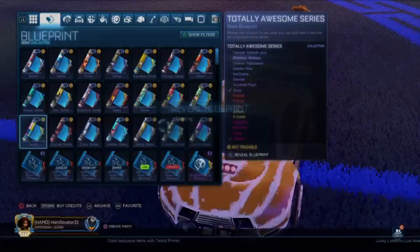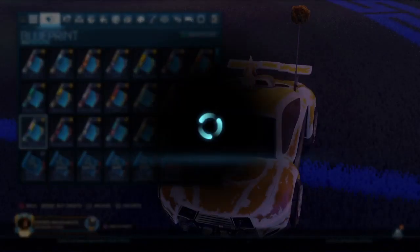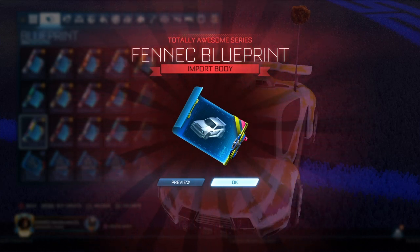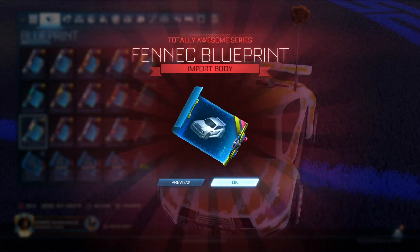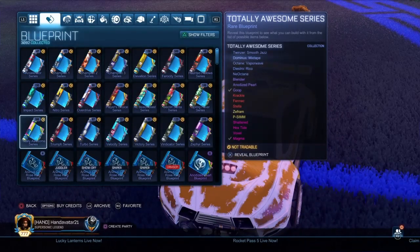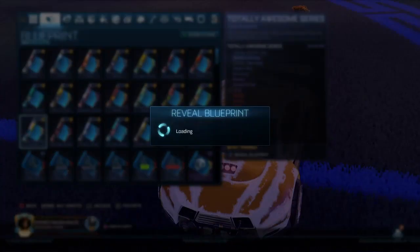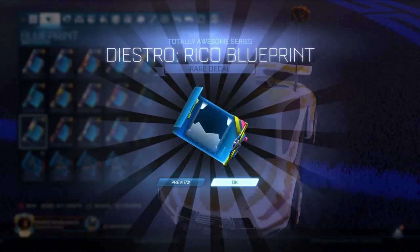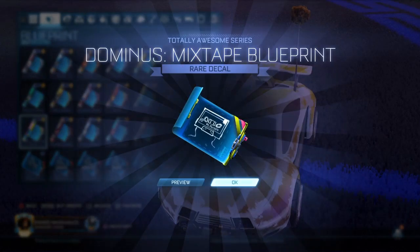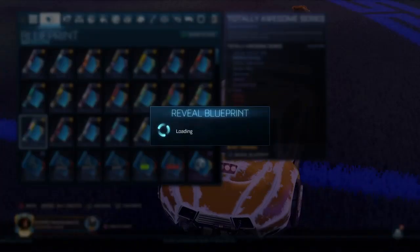After that beautiful titanium white painted Fennec blueprint last time, we actually made a bet. We bet a Fennec blueprint — so if we don't get a titanium white Fennec blueprint this episode, you can have a Fennec blueprint. But what if we somehow do get the white Fennec? What happens then, Josh?